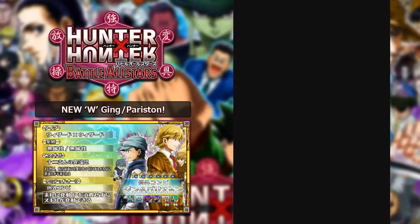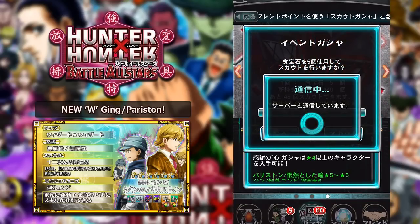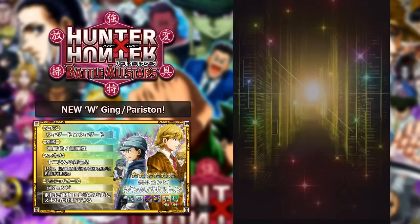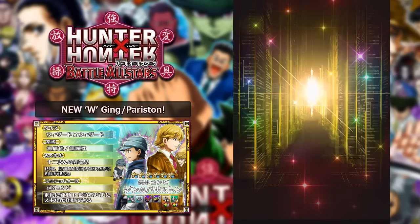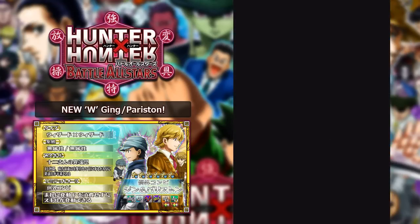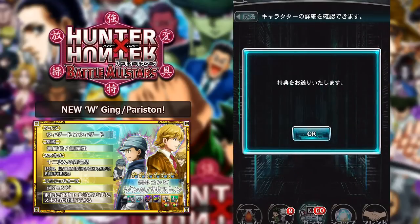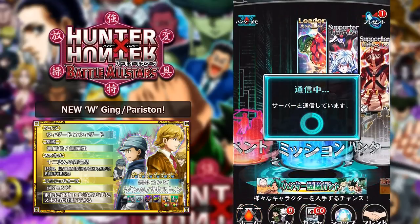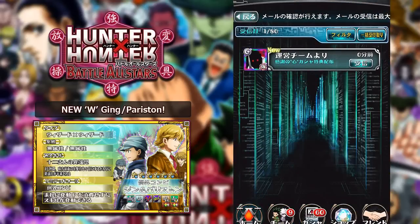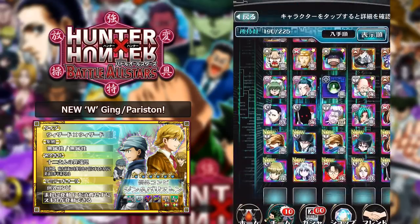We get another four-star - it's going to be a Wing. Wings aren't really that great. I know one particular Wing does have an invincibility theme that's really good in Heaven's Arena, but I'm not too sure which one that is. And we get another five-star unit - skipping the animation, it's going to be a Phantom Troupe member whose name I don't remember. I think I already have this one in the four-star version. Not too bad. Free pull is the same Wizard Palm we got before.